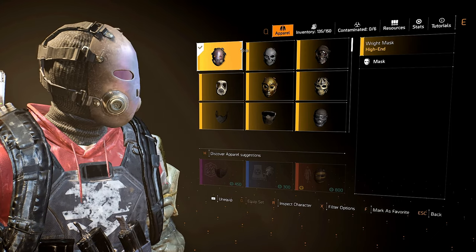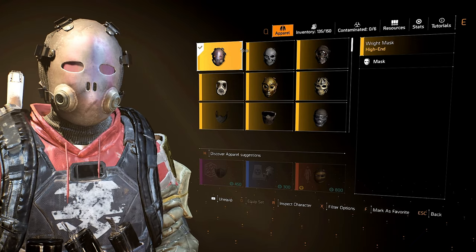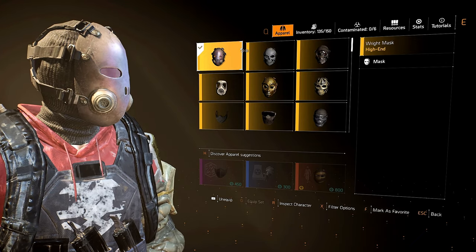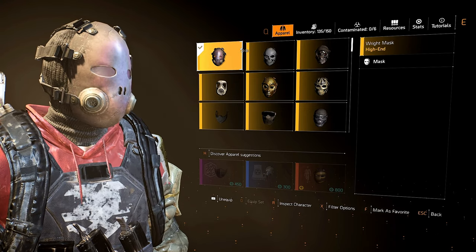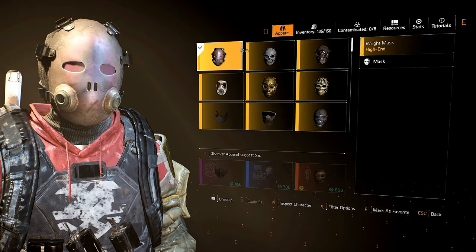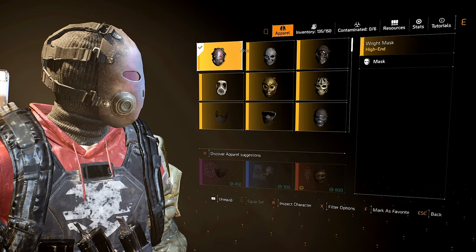If you think about Division 1, when they used to have their flawless sort of rewards, you could never go down. In Division 2, they allow you to go down but not unconscious. It's kind of like an Easter egg in a way, because they've gone back to the Division 1 ways - you've got to complete an incursion with no downs for a very good reward, and that's this hunter mask. That's how you do it.